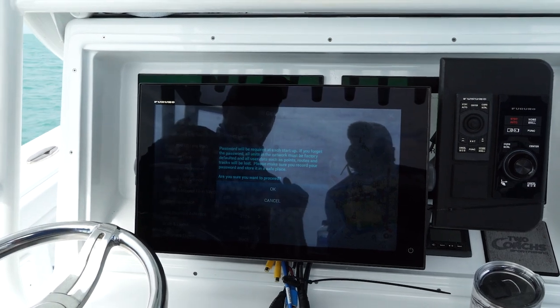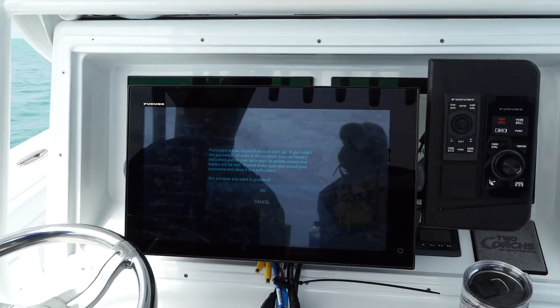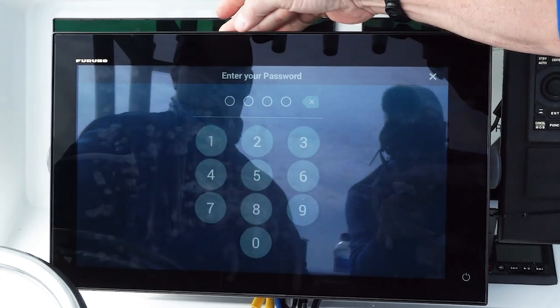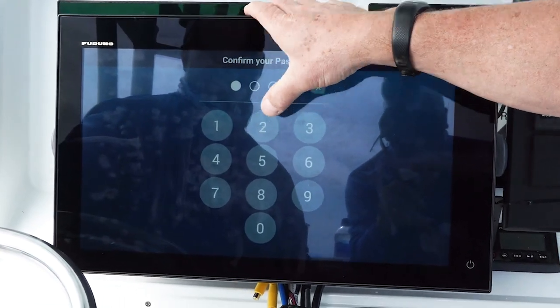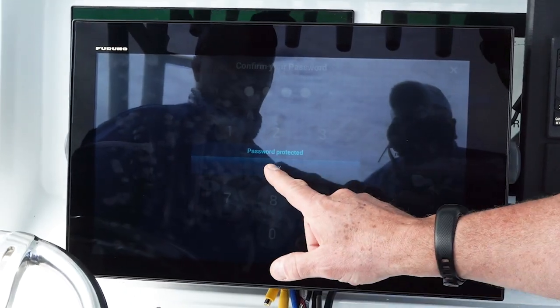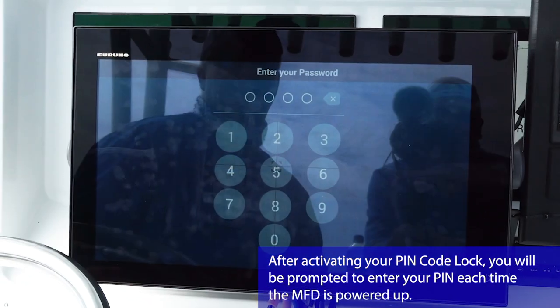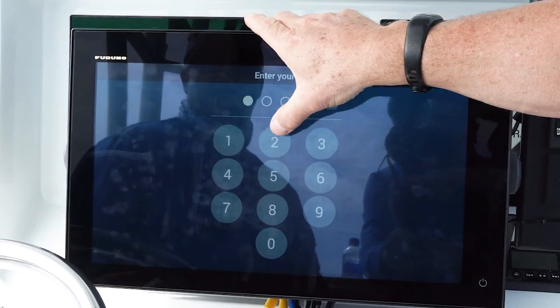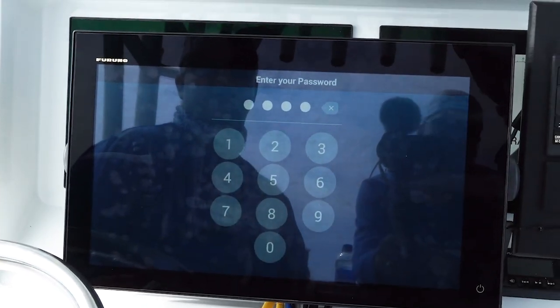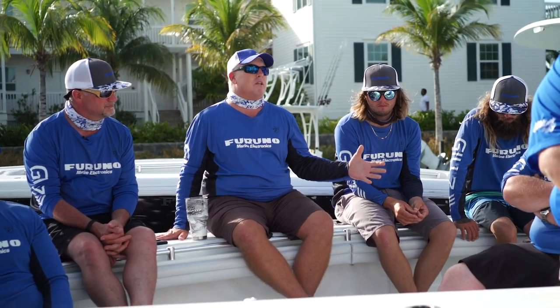With that being said, if someone were to steal the unit or try to enter it, there's no way they're going to get my personal information and all the spots I've worked so hard for. Your data is safe. TZ Touch 3 is the first product to actually have the pin code lock feature to save your data. Fishermen's points are their livelihood, and we can actually save it for them now — you can have peace of mind when you leave the boat. If they steal the unit, they still can't get the numbers. And you know what, it's going to prevent boat thefts — if they can't navigate, they may run into something. What Furuno has done is 100% game changing, and I'm happy to be running Furuno on all my boats.